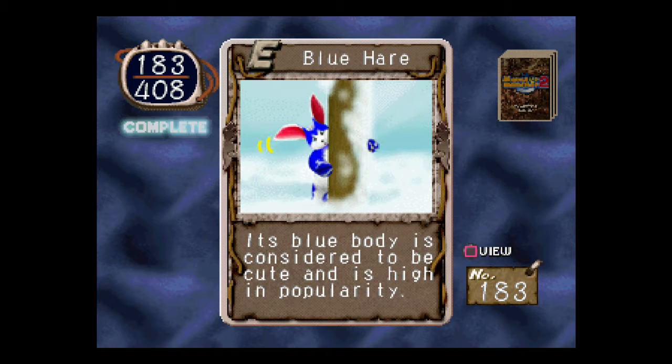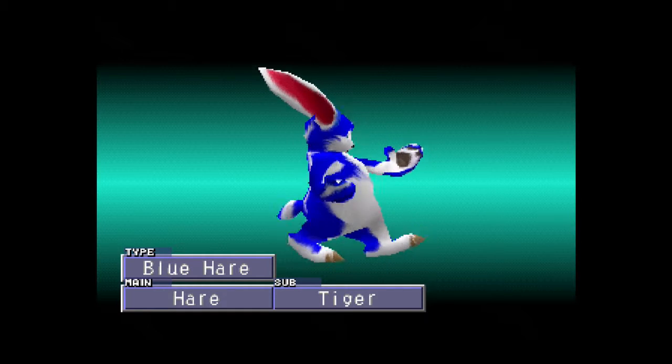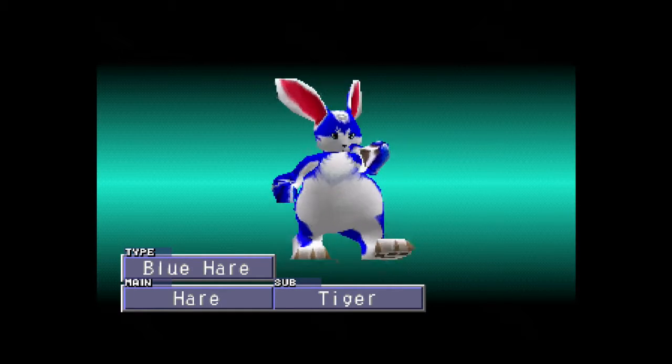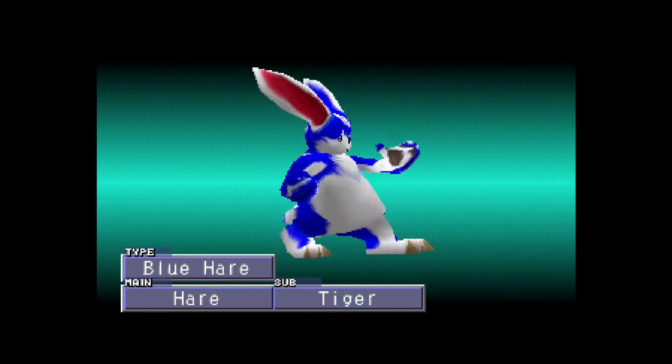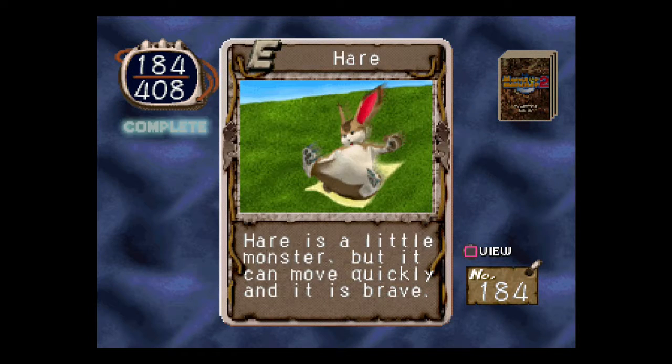Blue Hair. Its blue body is considered to be cute and is highly in popularity. These are actually really good hairs. Although it had different names, like Pulsecorn, I think, in the first one. What is it about reading and doing LPs that makes reading ability go down considerably? I think part of the problem is these sentences don't really make much sense.